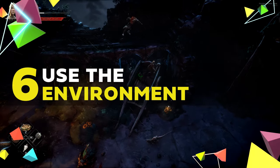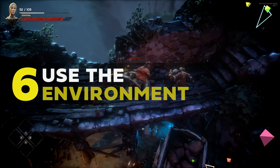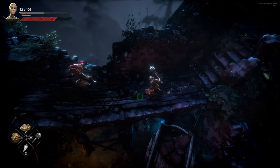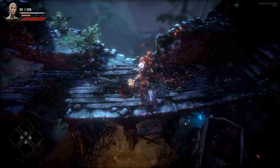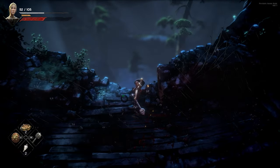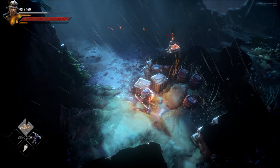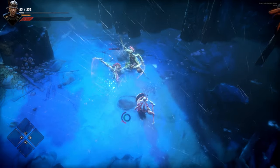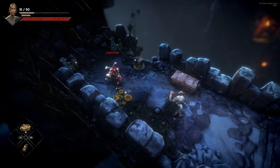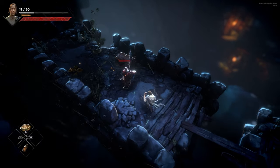Number six: use the environment to your advantage. As you traverse the ruined castles and daunting cliff sides of No Rest for the Wicked, occasionally you'll have the opportunity to best a nasty foe by using your brain instead of your brawn. There is nothing more satisfying than knocking an enemy that is much, much stronger than yourself off a cliff into the sea — but be warned, because it's easy enough for them to do the same to you. Karma is the man that kicks you off the side of a cliff too.